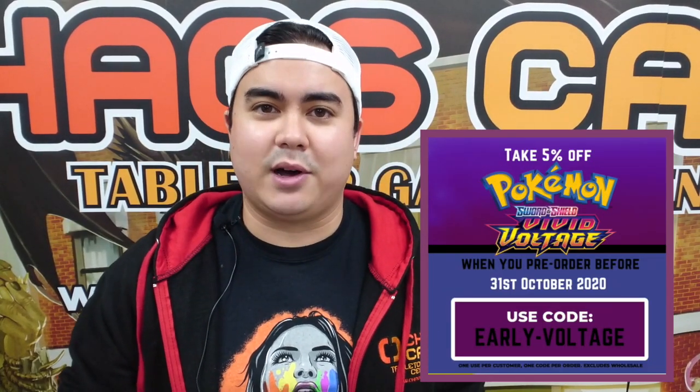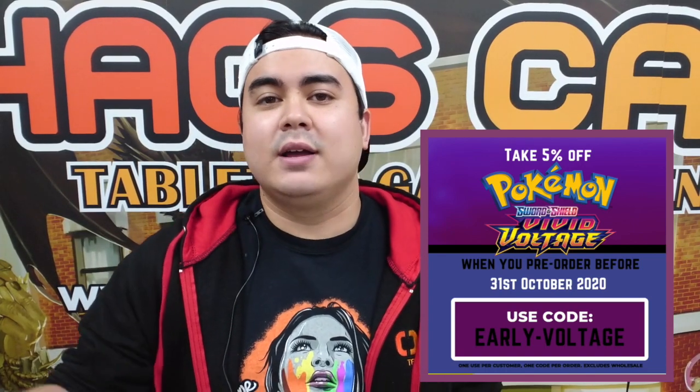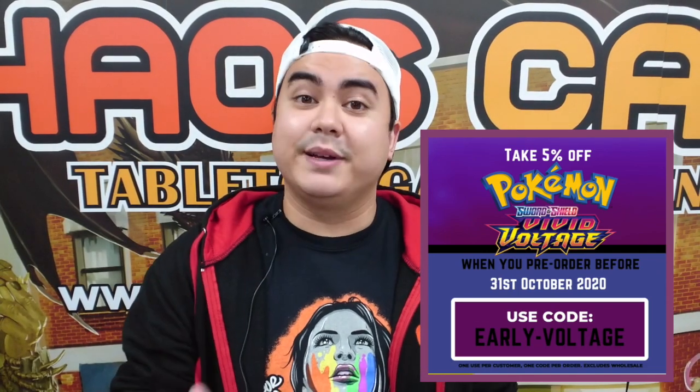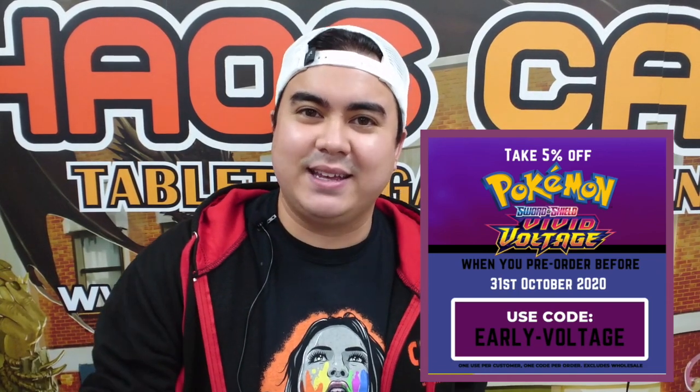On top of the Elite Trainer Box, we've got a ton of Collection Boxes and Pin Badge sets as well that you can get your hands on. Might as well plug Vivid Voltage, the next Pokémon set after Champion's Path. We've got an early bird discount on right now, just like we did for Champion's Path when it got announced a few months ago — so you can get your 5% off until the end of October. There's even a direct link in the description, so make sure to get your pre-order in ASAP and use the early bird discount code to get it for a little less too.